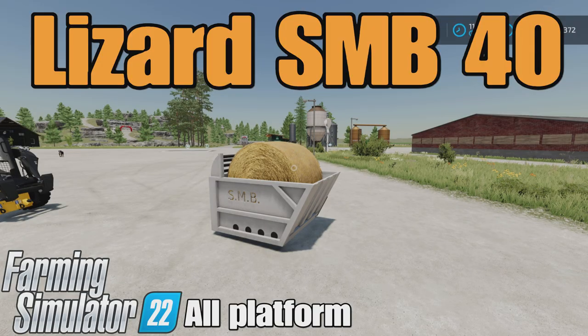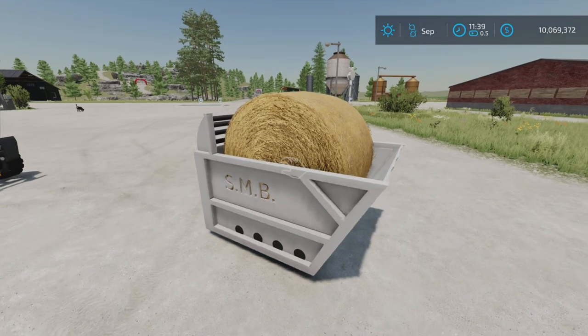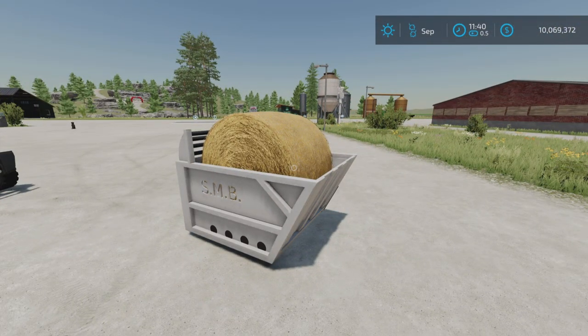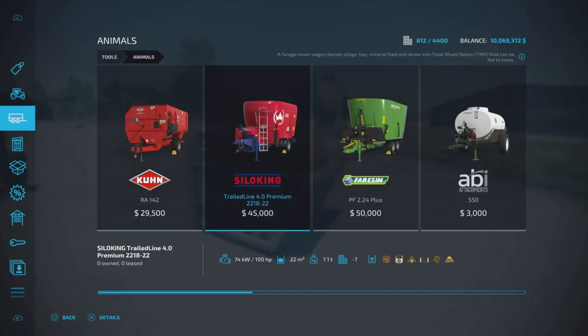Loony Farm Guy here, and this is the Lizard SMB40 by Vuelix on Farming Simulator 22. It's for all platforms — PC, Mac, and console. I'm on PS5 here on the Rock Crawl map for this test and demonstration. This is a straw blower, 3.54 megabytes to download.